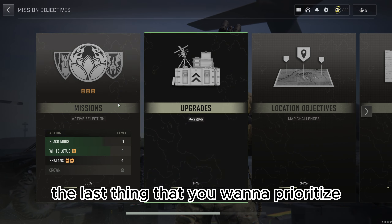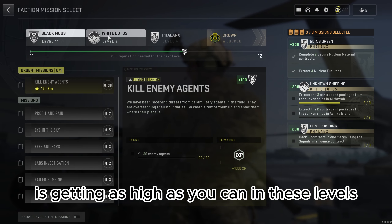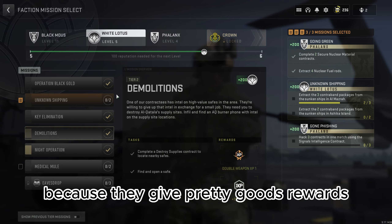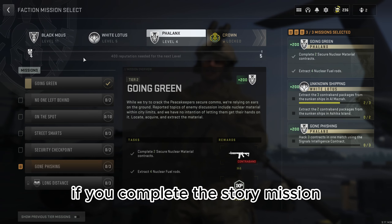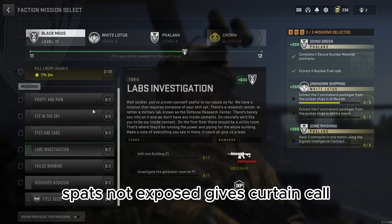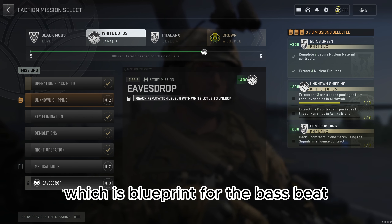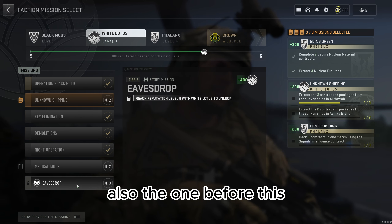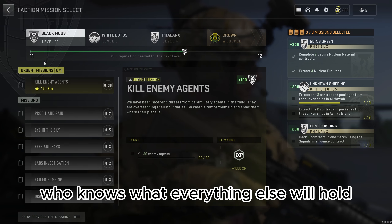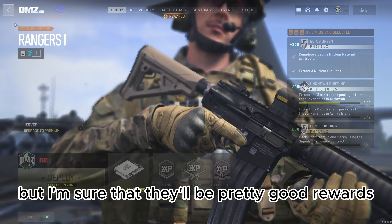The last thing you want to prioritize is getting as high as you can in faction levels, because they give pretty good rewards when you complete the story missions. For example, SpexNutsExposed gives a Curtain Call, which is a blueprint for the Vaznev. Also, the one before it gave a blueprint for the MX9. Who knows what everything else will hold — I don't, because I'm not there yet, but I'm sure the rewards will be pretty good.